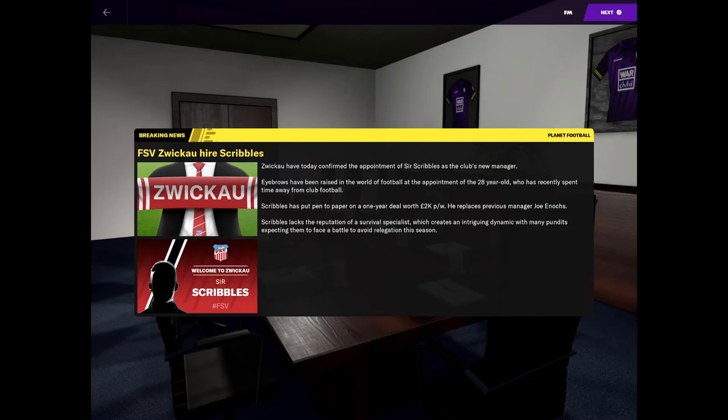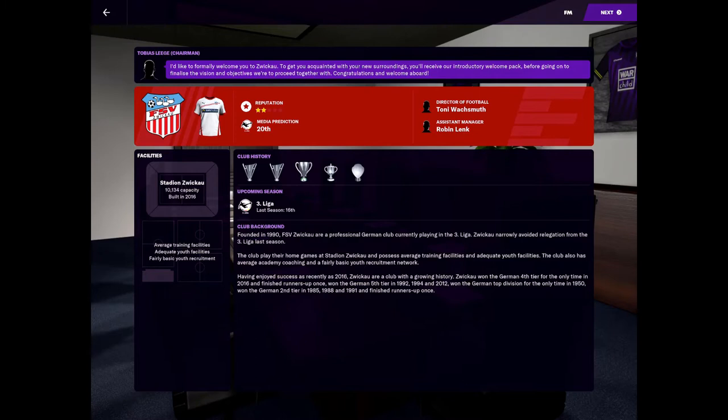I think avoid relegation — yes — but I think we need to aim a little bit higher and try to keep the team mid-table minimum. I want to try and get into the promotion playoffs. Reputation: two stars. Robin Lenk is our assistant manager. Tony Wachschmuth is our director of football. Founded in 1990, so a fairly new club. Professional German club playing in the third league, narrowly avoided relegation last season. The club plays their home games in Stadion Zwickau and possesses average training facilities and adequate youth facilities, so we probably need to build those up.